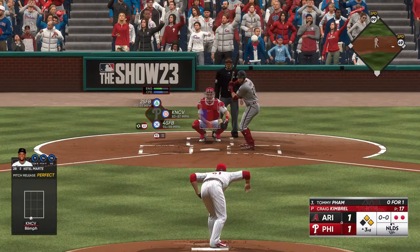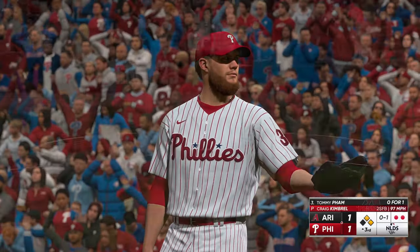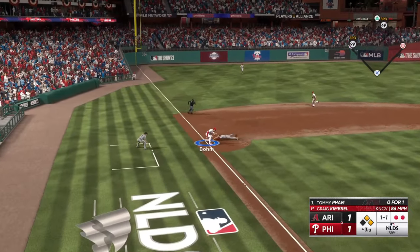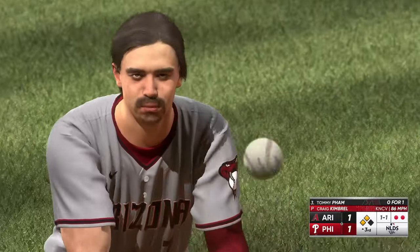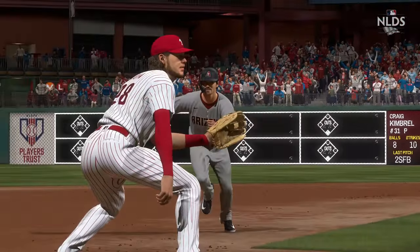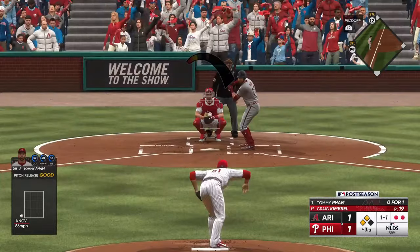Next to hit for Arizona, Tommy Pham — 0 for 1 so far. Pitch is in there — strike one. High velocity fastball in the zone. A double steal — the throw to third, too late! Wow, that's a pretty elite throwing arm from the catcher spot. Pretty daring to try to steal third right there, but he gets the bag. The element of surprise probably caught him off guard, not used to guys running on him like that.